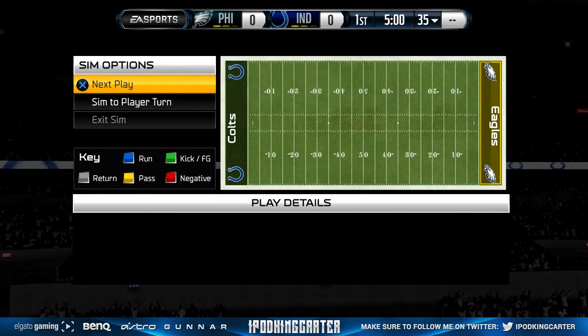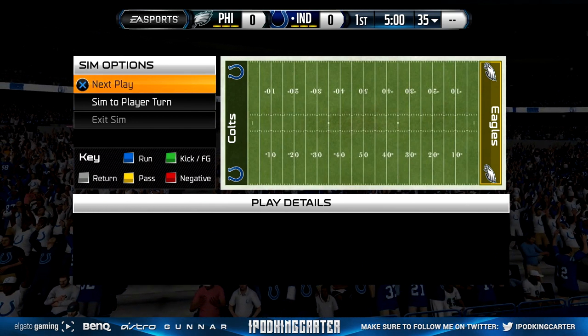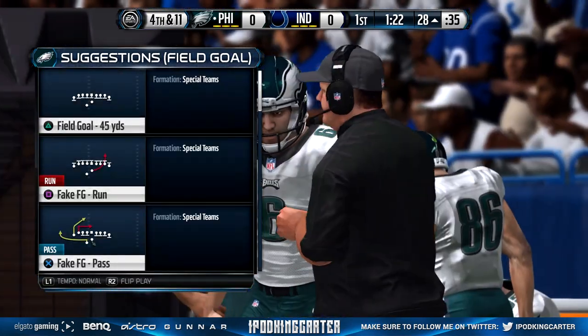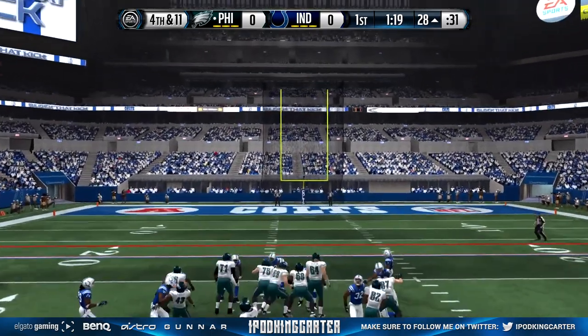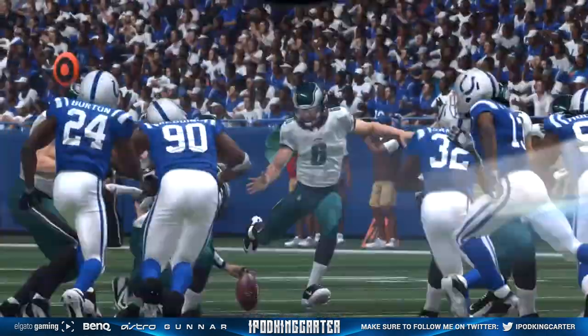We are in Indianapolis, let's see what I can do here. I'm kind of mad that I can't play defense or offense — I wish I had picked owner mode so I could do everything. But just simming it through — nobody has scored, we're on the 28-yard line, fourth and eleven. I'm not gonna go for it, I'm gonna kick the ball. That field goal went through — starting things off right.